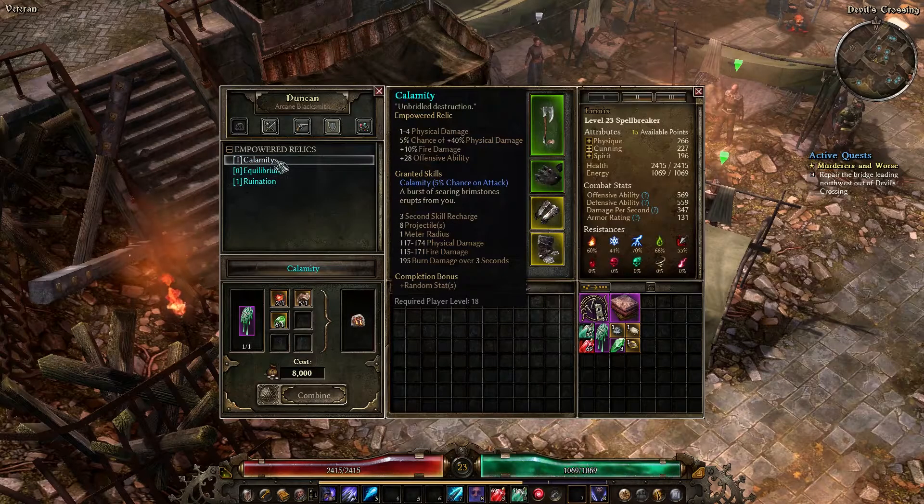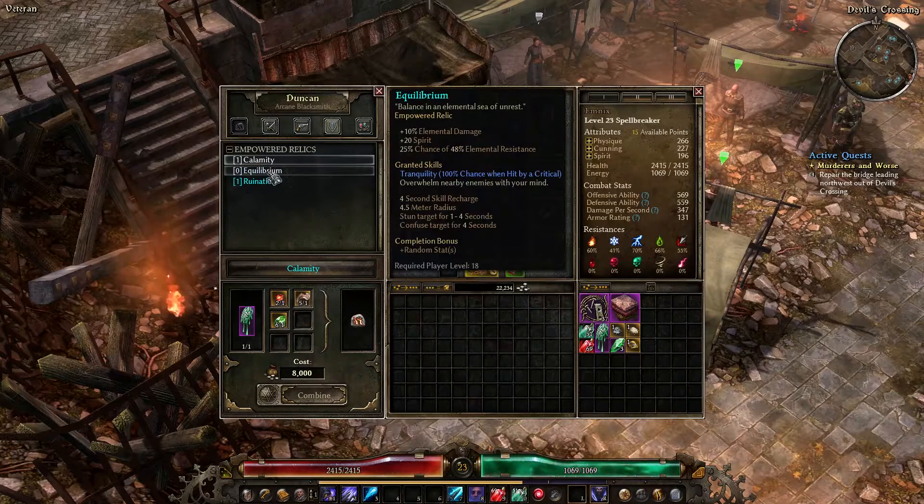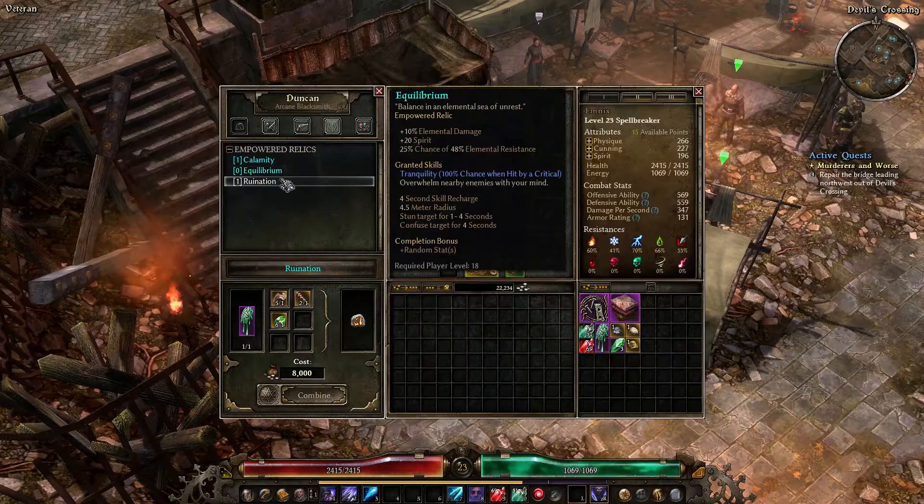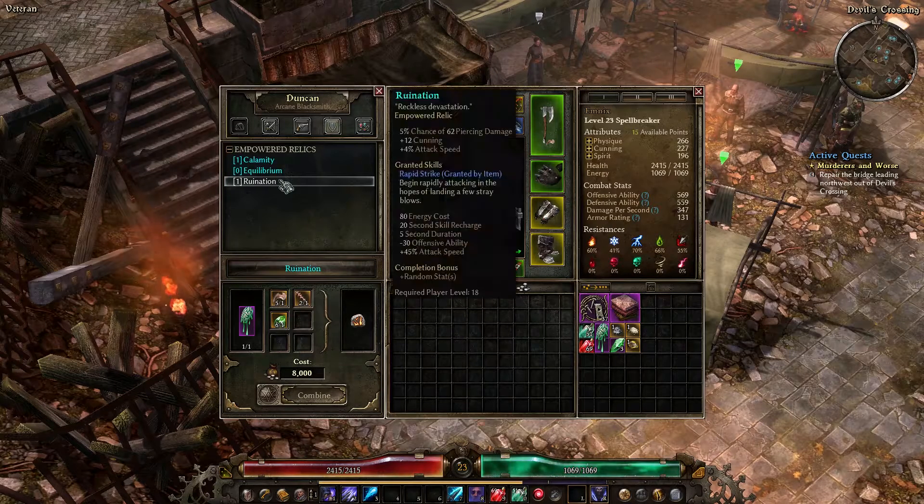Which one would I want? Calamity gives us physical damage, fire damage, and 5% chance on attack to do some kind of calamity. Tranquility gives us elemental damage and spirit. Or Ruination, which gives us pierce damage. Rapid Strike - this seems pretty cool. Let's try Ruination.